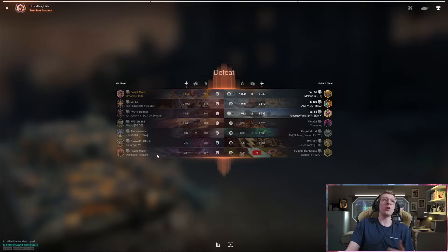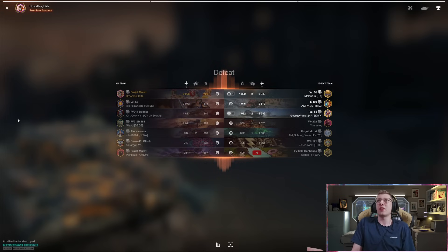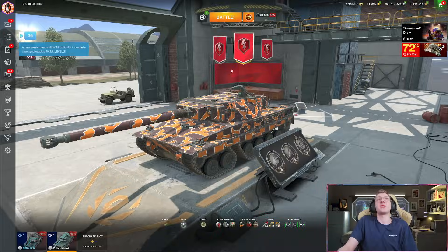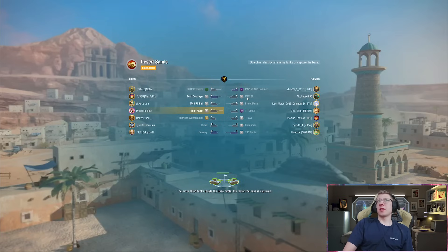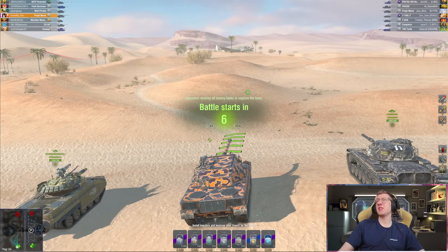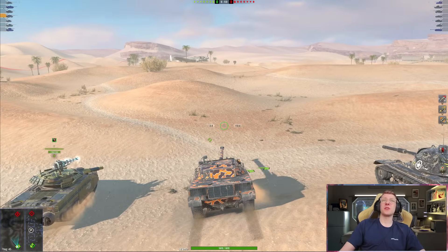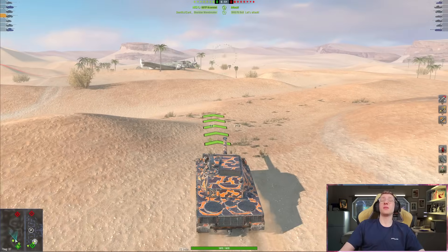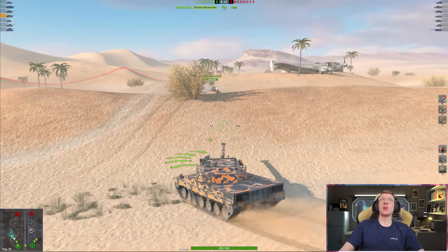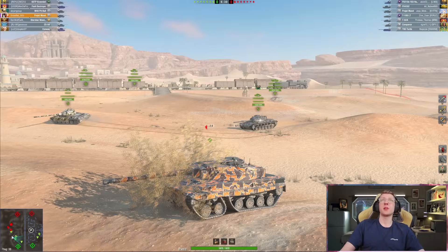5036 damage — top of the team. Unfortunately my 60% Projet Marat teammate did literally nothing. We've been having pretty good results in this tank. I think it's pretty fun — I'm not going to say it's the best tier 10 because it's not. It's too large to be the best tier 10; it's a very easy target to shoot at because of the sheer size of it. But that gun feels really good.